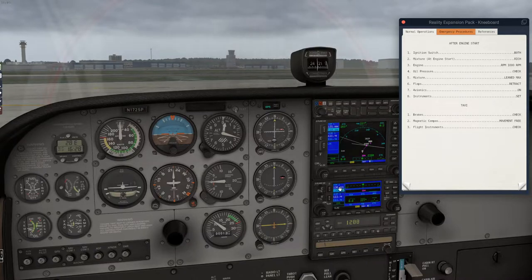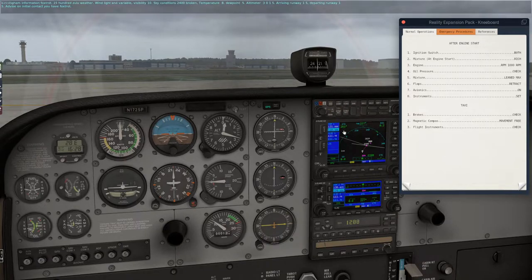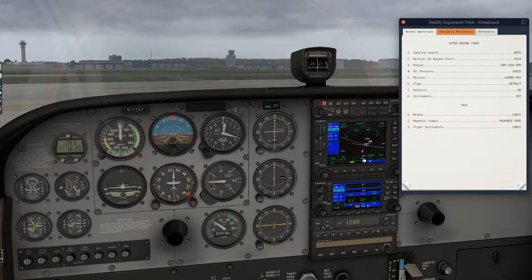Birmingham Information Foxtrot: 1500 Zulu weather, wind light and variable, visibility 10, sky conditions 2400 broken, temperature 8, dewpoint 2.5, altimeter 3015, arriving and departing runway 15 — advise on initial contact you have Foxtrot. Alright, let's turn that off and set our altimeter to 3015.